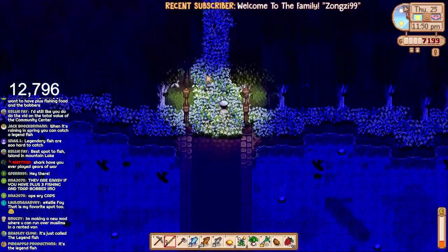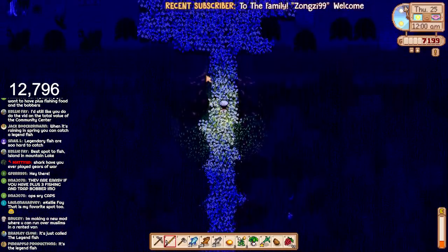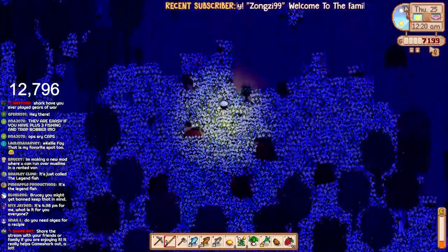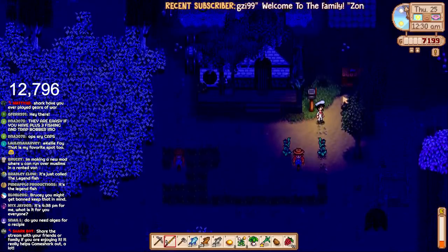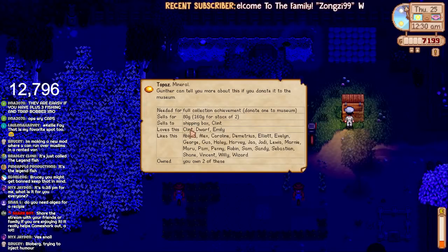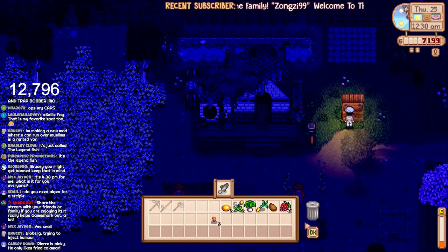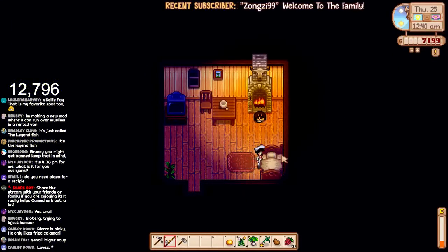Let's head home and go to sleep. It's Pierre's birthday tomorrow — we need to find something he loves. I can't remember what he loves, but it's going to make him happy and he might send us a recipe in return. The silo's going to be done in a few days. We've got the bag upgrade. Does anyone like topazes? Clint and Emily love them — I'm going to keep hold of them. Let's sell all the fish. 12:30am — let's just go to sleep. Pierre is picky — he only loves calamari.